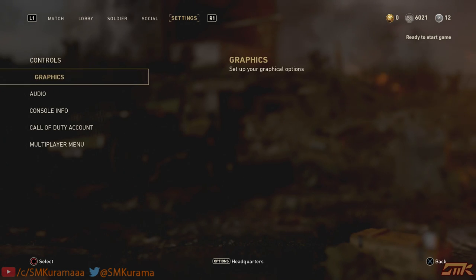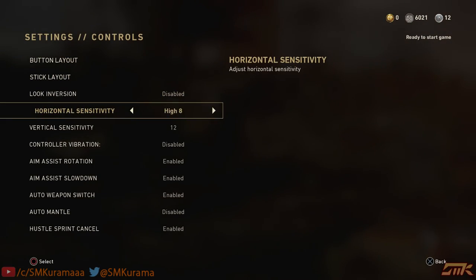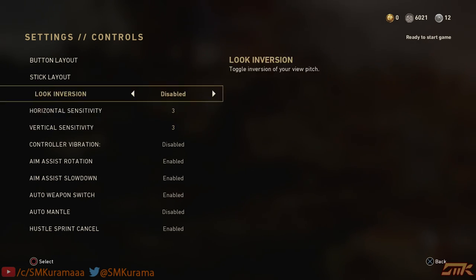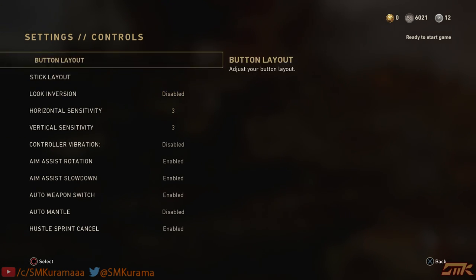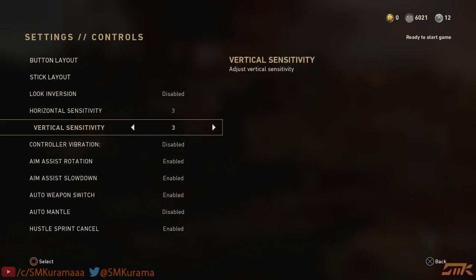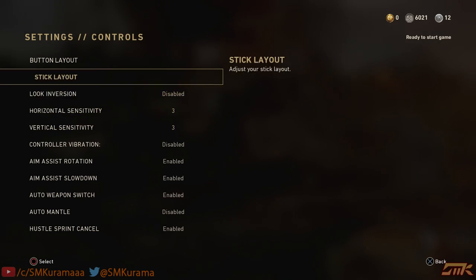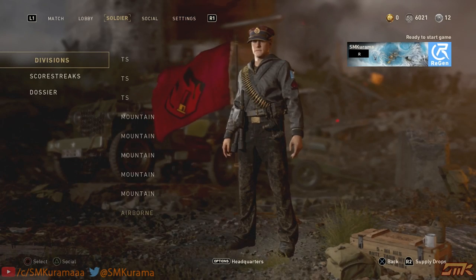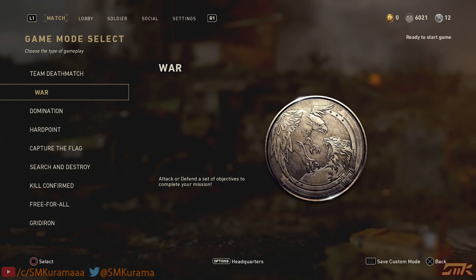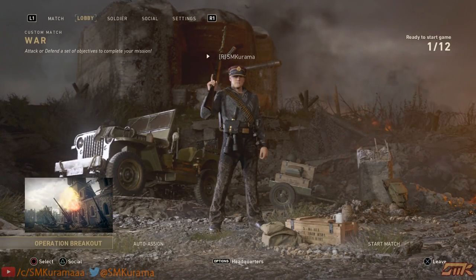Go to Settings and Controls. I suggest lowering your sensitivity — if you have any experience with cinematics, it's better to have lower sensitivity to do it right. After that, go into the game itself.